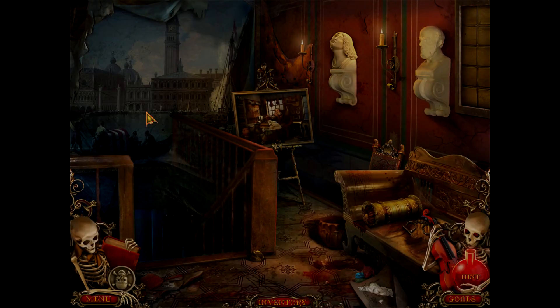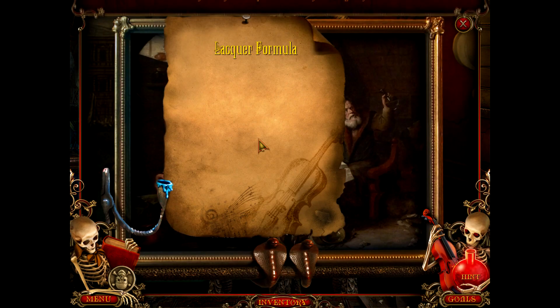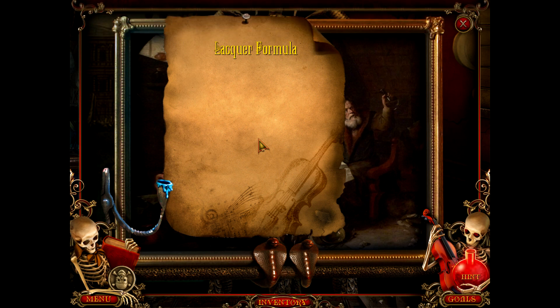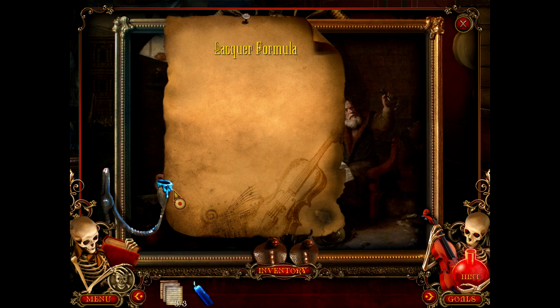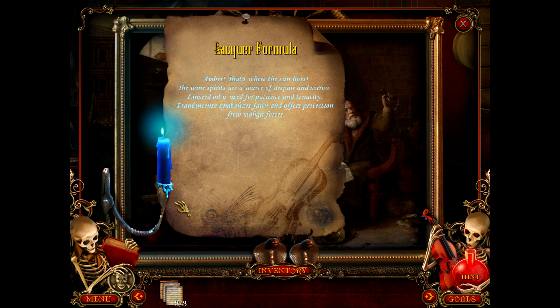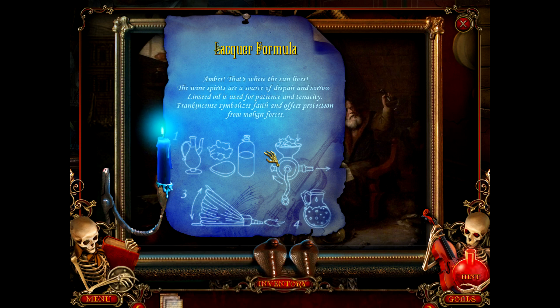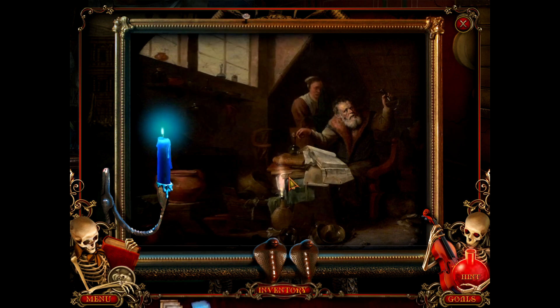Lacquer formula — the formula for the lacquer is enshrouded from strangers' eyes. Can I use a candle for that? No. Amber — that's where the sun lives. The wine spirits are a source of despair and sorrow. Linseed oil is used for patience and tenacity. Frankincense symbolizes faith and offers protection from malign forces. We got the lacquer formula!